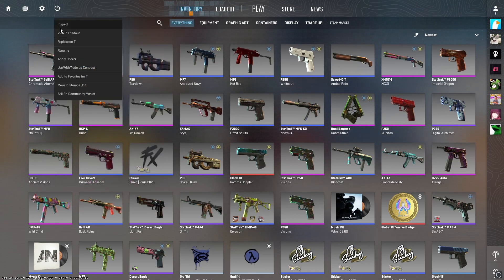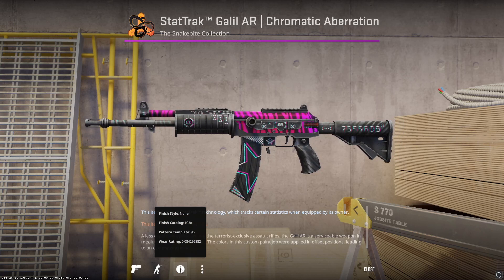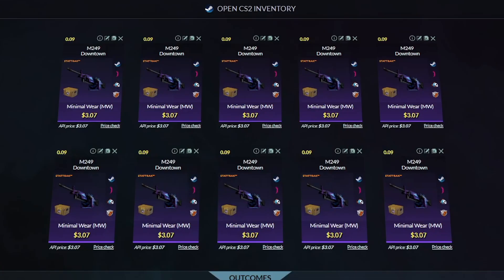We had a 6% chance of hitting the Galil Chromatic Aberration. It's still a fine skin, but we did lose a little bit there. Let's move on to the next trade-up.